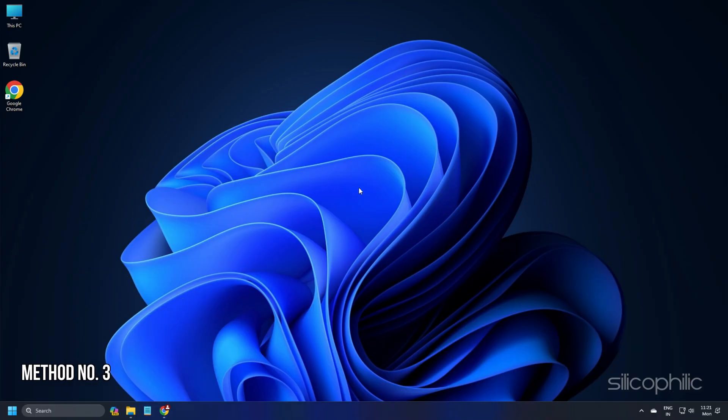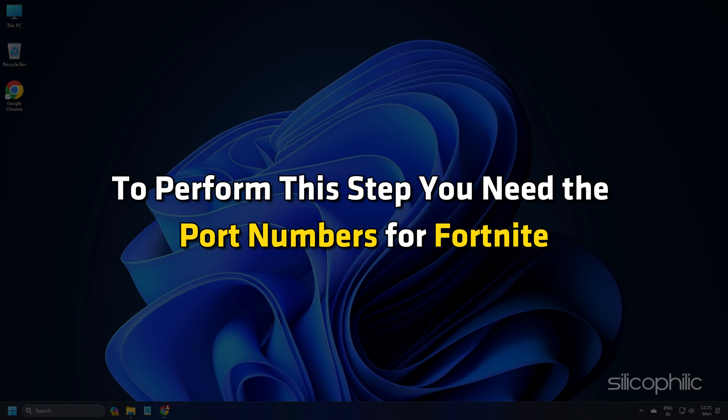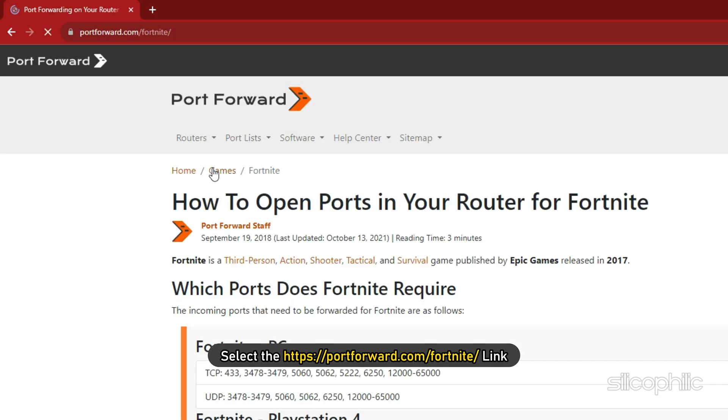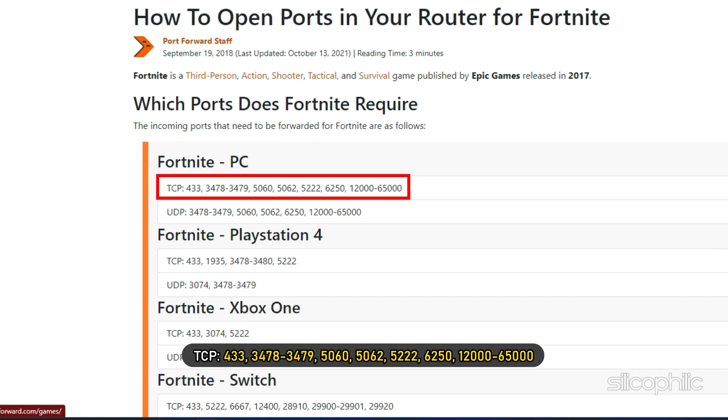Method 3. Set Ports for Fortnite. To perform this step, you need the port numbers for Fortnite. You can search Fortnite Port Forward in your web browser and select the portforward.com/fortnite link. You can also find the ports in the description below. The TCP ports are: 433, 3478-3479, 5060, 5062, 5222, 6250, and 12000-65000.